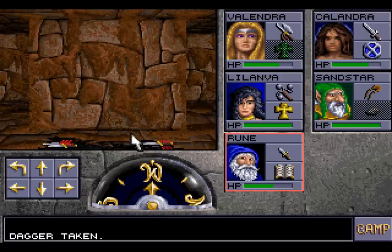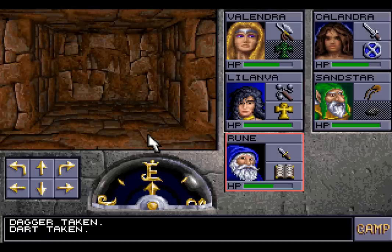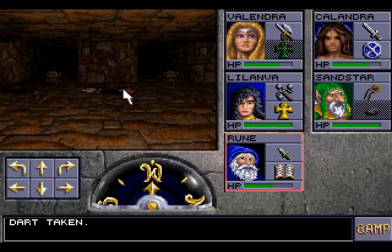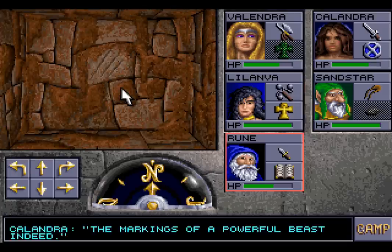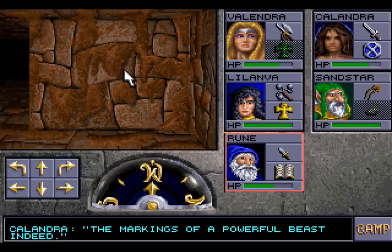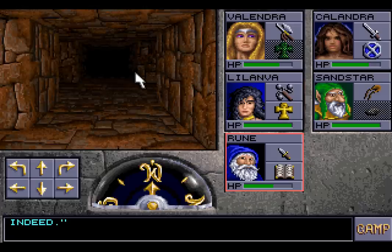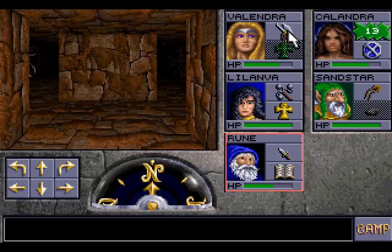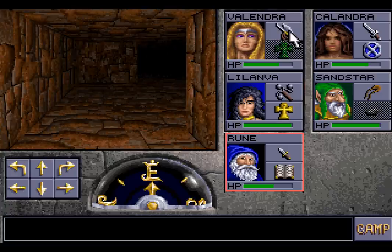What else do we have here? A dagger, a dagger, and some darts. The darts don't look especially valuable, but we should still be very careful, because this place is bad — full of loads and loads of monsters. The markings of a powerful beast indeed — the giant ants, I presume. Very much a dangerous foe. I did not think a giant ant would be so deadly. They are huge. We can deal with them quite capably, but can we deal with them forever, Sandstar? That is a different question.